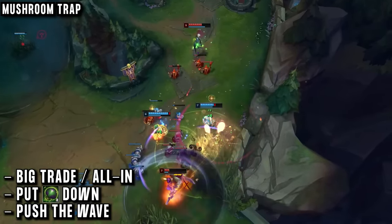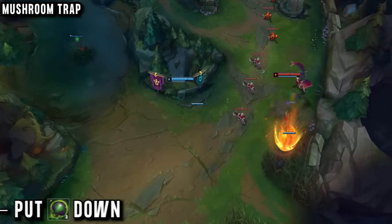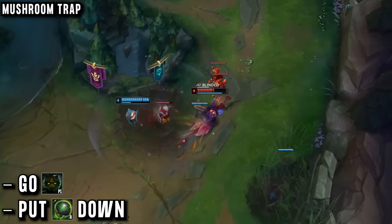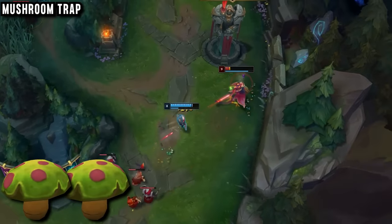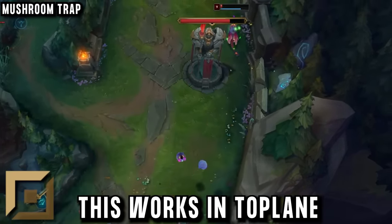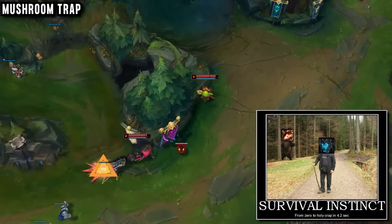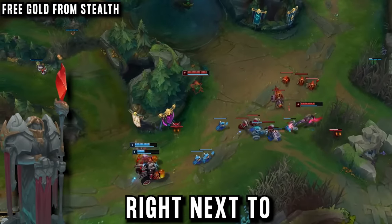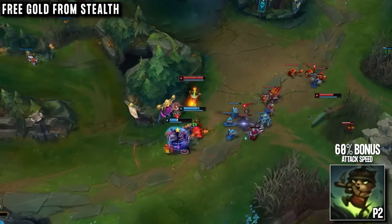If he's playing passive — like he's losing lane or a support is roaming — he can put a mushroom down by the wall and go stealth. When enemies walk up for the wave, they're never going to expect getting slowed and being 1v1'd by Teemo, ideally stacking a second shroom to extend the slow. This works in top lane even against challenger players, so AD carries will never expect it due to lack of experience. He can even do this right next to the enemy tower. It's a very versatile play since the main benefit is giving Teemo the 60% extra attack speed.